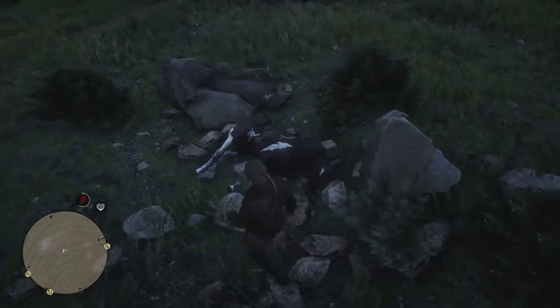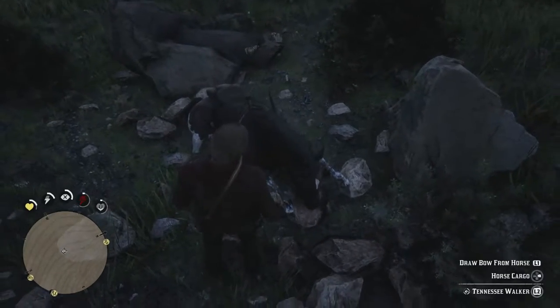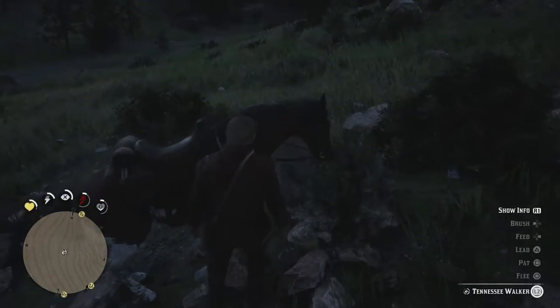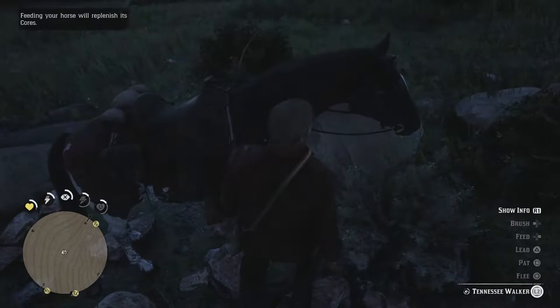But in essence, I ran around in a circle near my camp location right after you leave the mountain area — Horseshoe Overlook, I believe it's called. I have to feed my horse right now, but in essence I run around and jump over 3 obstacles within 15 seconds to complete it.